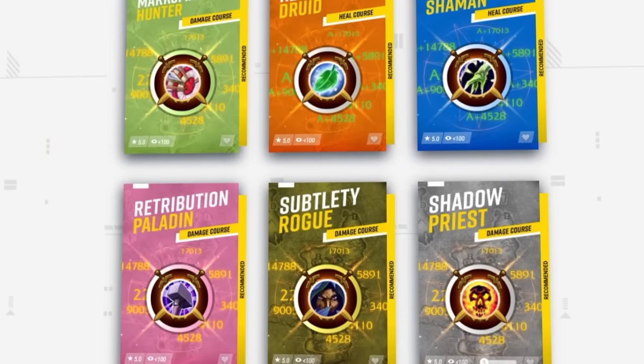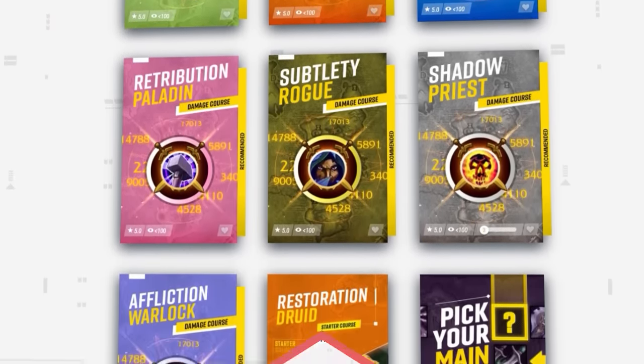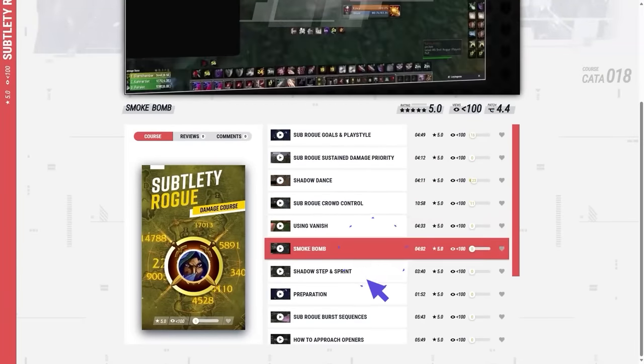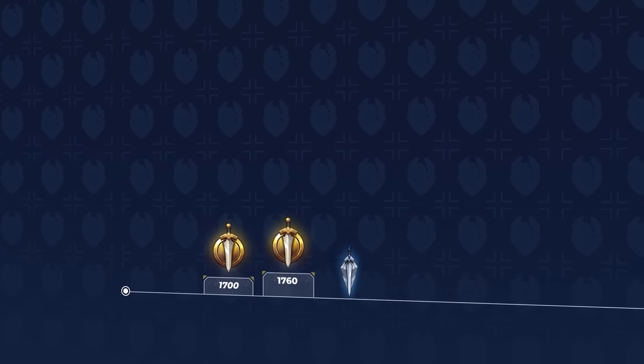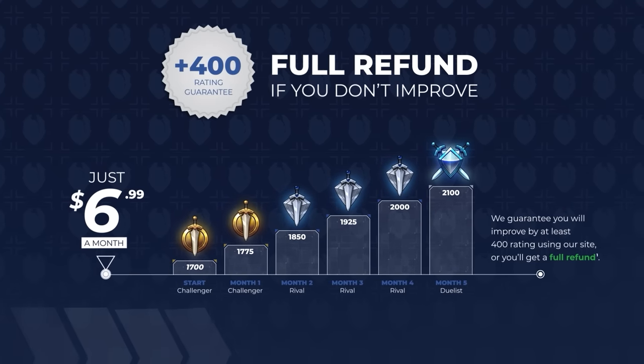And while you're there, you can get a preview of our new website that includes hundreds of guides designed to get you ahead fast. From damage, CC, defensives, and more, we've got everything covered so you don't miss out on rating gains. Everything is backed up by a rating gain guarantee. So to get the rating you truly deserve, head to the discount link in the video description.